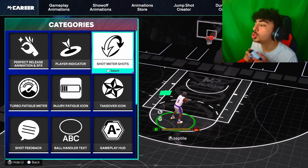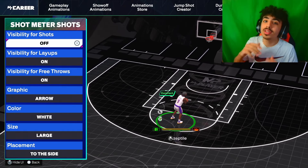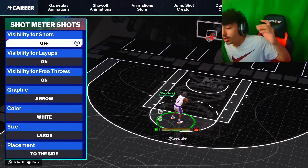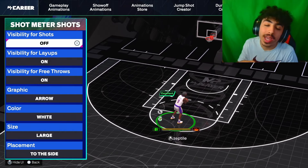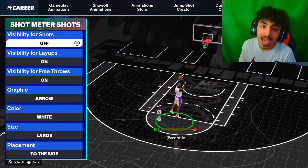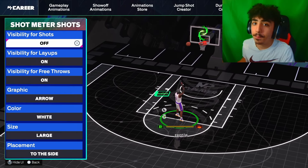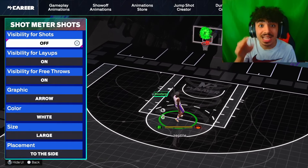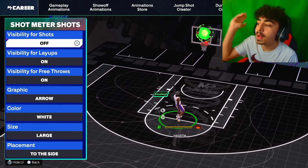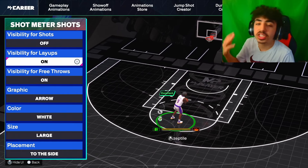Now go to animations, then customize HUD, then shot meter — shot visibility for shots. Please turn it off. Use no meter this year. If you have been using meter, stop. You will green way more because it becomes muscle memory, and second of all you do get a green window boost when you turn off the meter. I think it's a 25% boost, so that is a 25% higher chance of making a green. Please just turn it off and you will be making way more shots — this is probably the most important thing I showed you today.